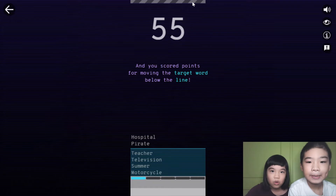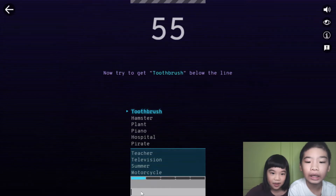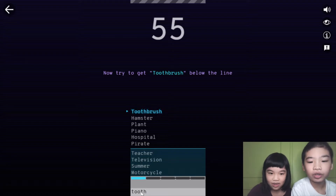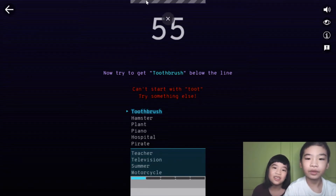Don't reach the line or you will lose. You score points for moving the target behind the blue. After the instructions, you can't type 'tooth' because it already has tooth.